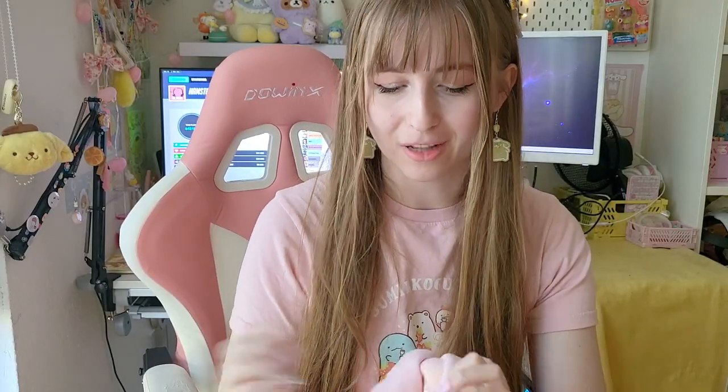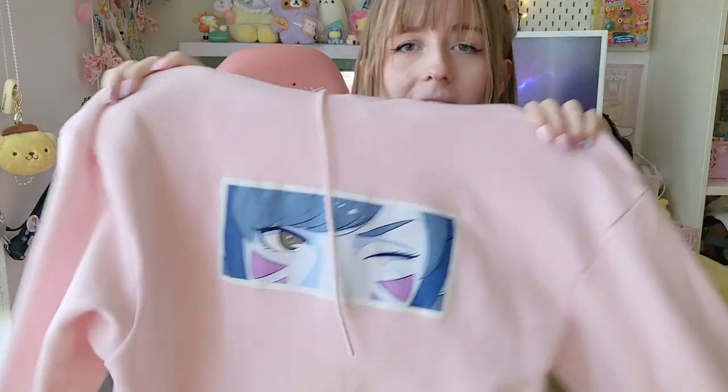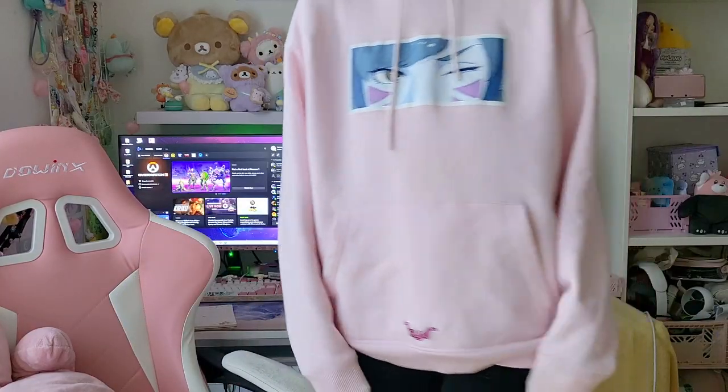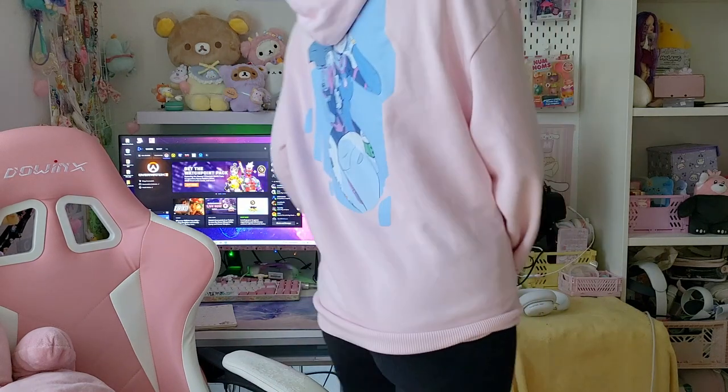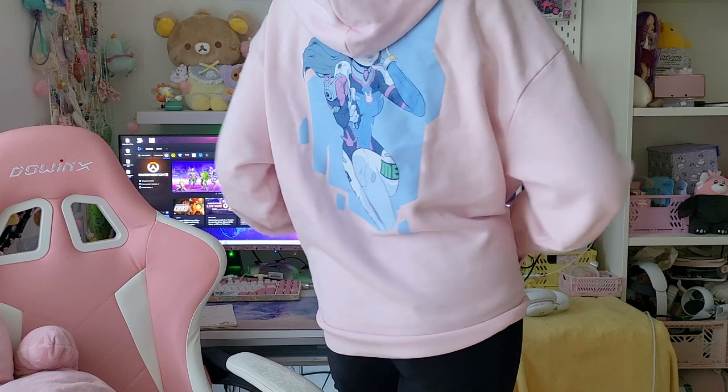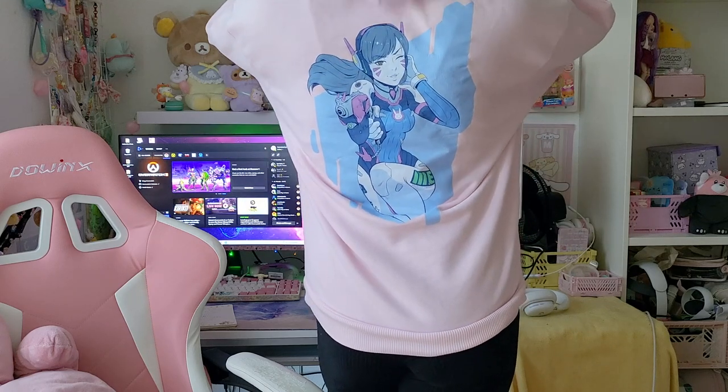Then we have a hoodie from the Poyorin Arc 8 collaboration. They also have a Mercy, a Hammond, a Tracer, and a Widowmaker version - and this is the D.Va version. This one is also super high quality. I bought this full price, but it was really worth it. On the back it has a special drawing of D.Va. I really like this one - it's very warm for winter as well. We have D.Va embroidered on the front.